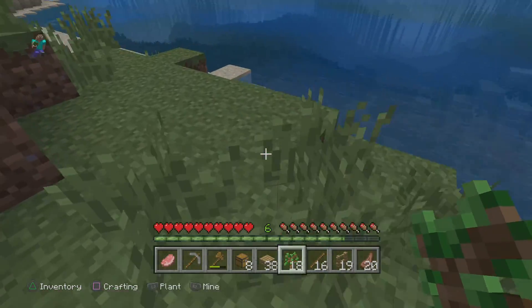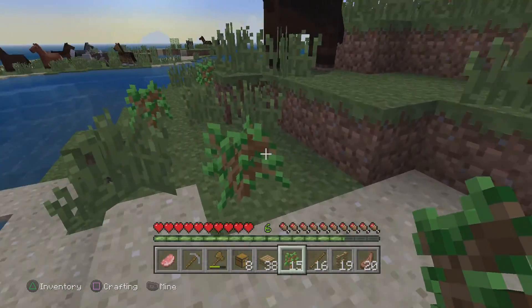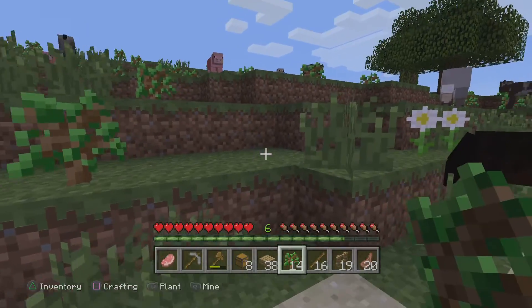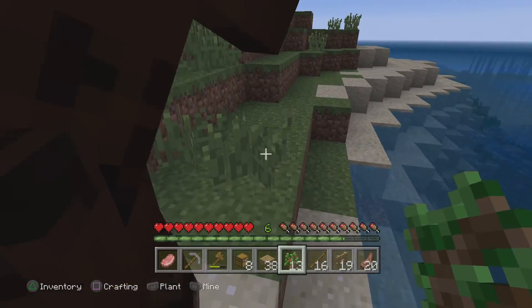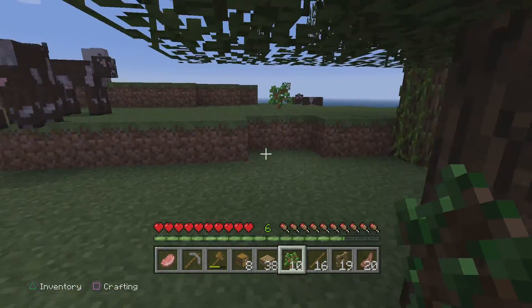I'm going to plant all these saplings. I don't mind this area being full of trees. Going up here to get a tree — oh, that one's already grown. It might look quite nice if there's trees everywhere. Oh, I can't plant a tree on sand.